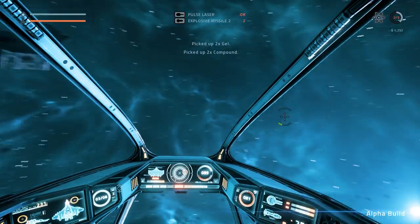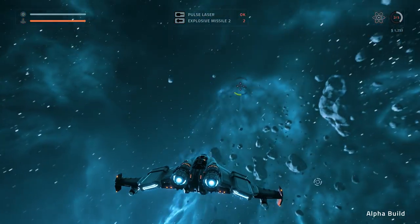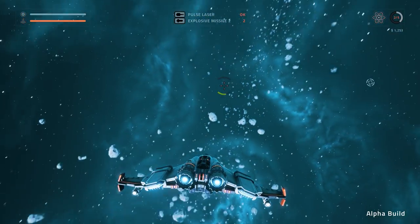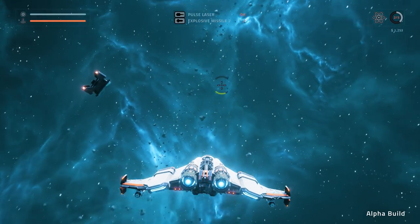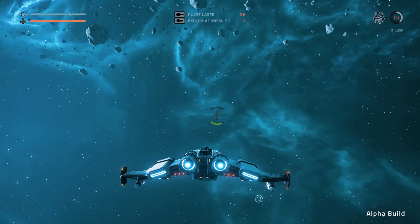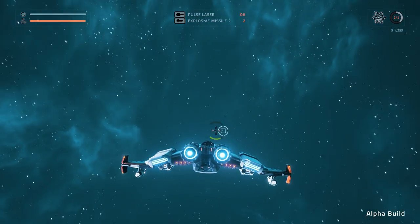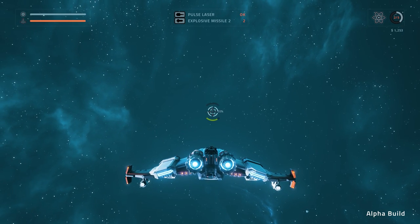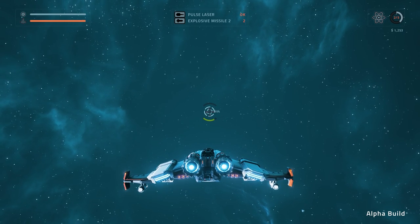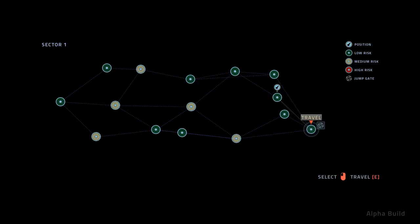Gel and compound, okay. Anything else in this area? A lot of these sectors look the same — can't wait to go to a new place to see if it's any different. We need fuel though — two of five. We only have two more jumps left I think. So we either gotta kill stuff, or hope we can find some in containers or find a facility we can attack. All right, last one before the jump.